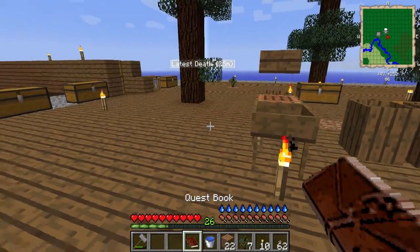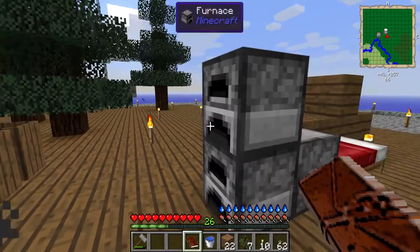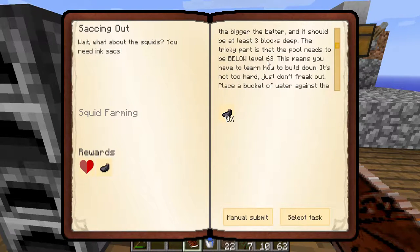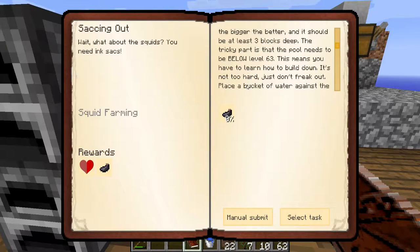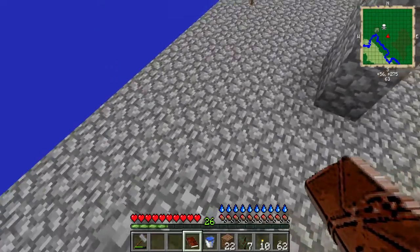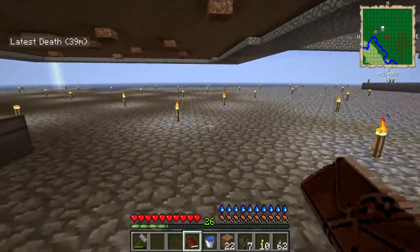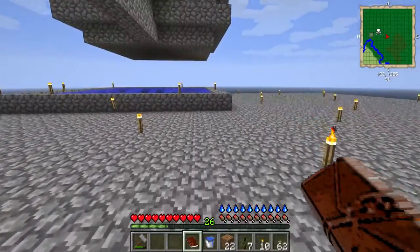Let's look at the quest book. Last episode was Sacking Out - so you think I've been slacking. Let me show you what I've been up to. In Sacking Out we had to build down, then build a squid farm. It needed to be below level 63, 13 by 13 and three blocks deep. I've done three tiers deep and created a little area down here for future episodes.